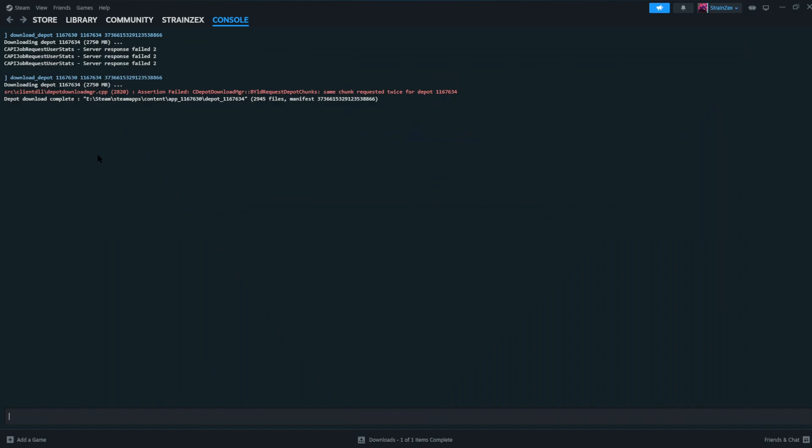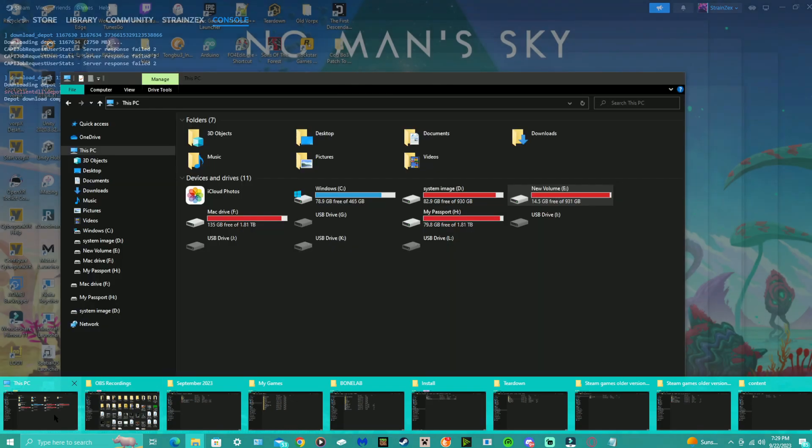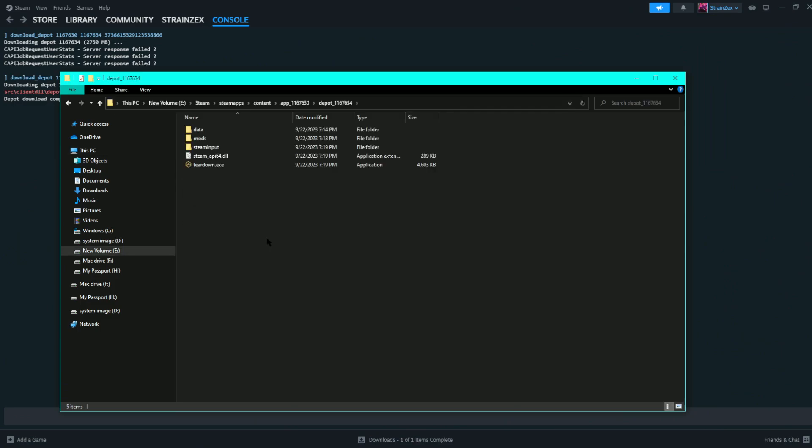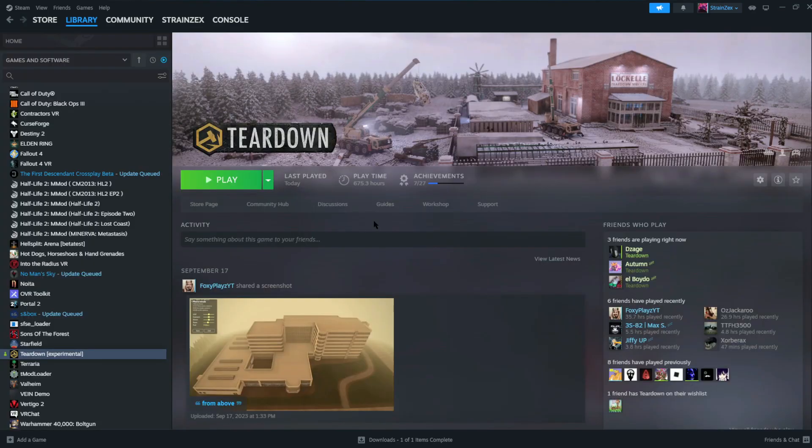The very next thing you want to do is copy this file path line. Press Ctrl+C, then pull up a file explorer window. Press Ctrl+V and hit Enter — it should take you to where you downloaded the now-downgraded version of Teardown.